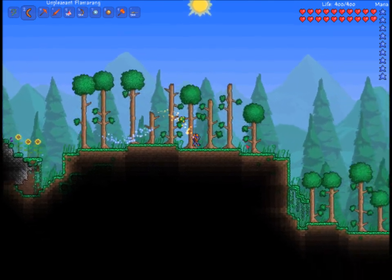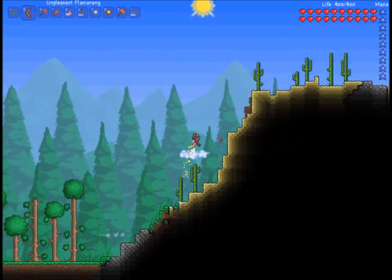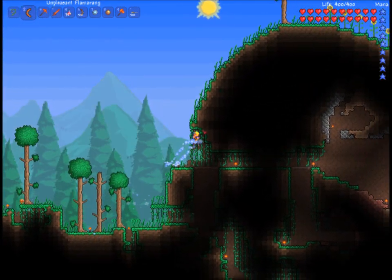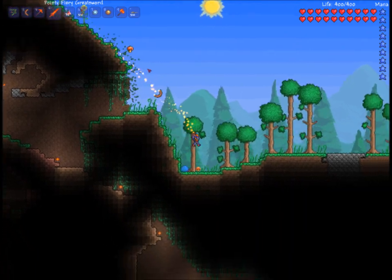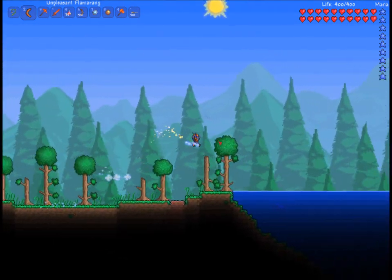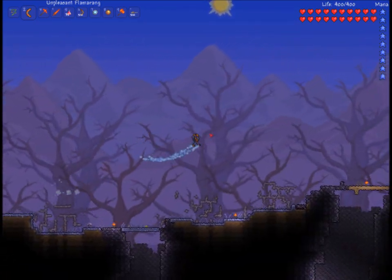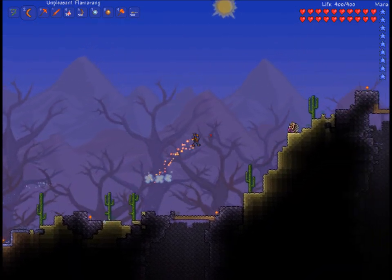I'm going to take on a boss. The only boss that has yet to be taken out by me in this direction is Skeletron, so I'm going to take him out. I don't know what tactics to use - I think I'm just going to go for his hands first, and then take out his head. I think I'm going to use the fiery longsword, my pointy fiery greatsword. You can see that my spectre boots allow me to double jump, and they act as some pretty cool rocket boots. I've got negation from fall damage, and I can walk on hot stones or blocks thanks to my obsidian horseshoe.